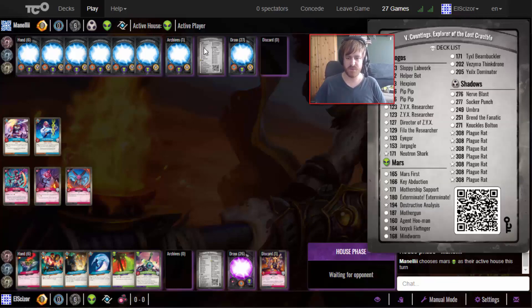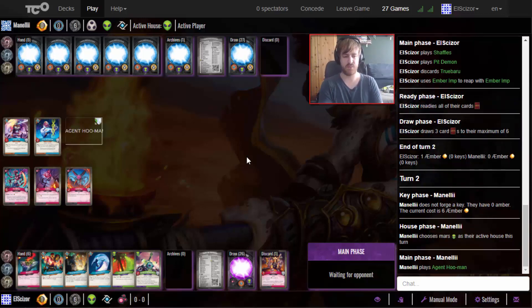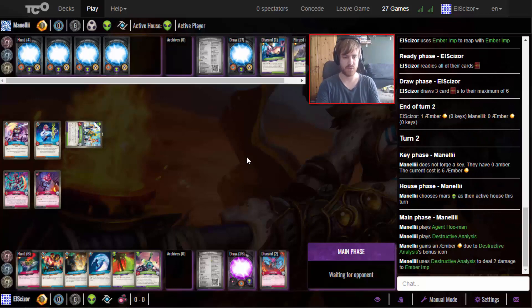He goes with Mars. If the board stays like this I'm just going to play the Mind Barb, steal a bit, reap a bit, in the hopes of drawing a fourth Logos card. Already a third Mars card so I can call Mars again, but it all depends on what he does. He goes with one agent, two men, and one Destruction LSF - so probably getting rid of my amber.